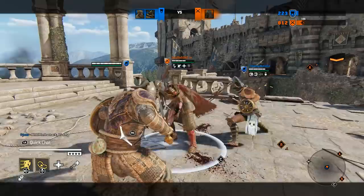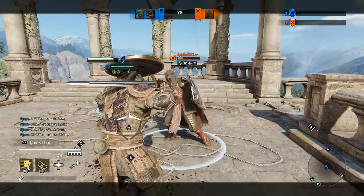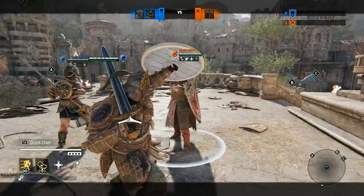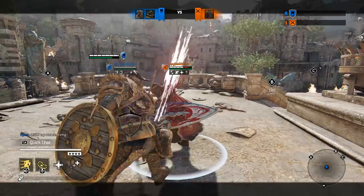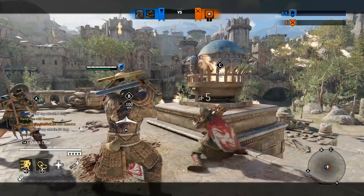Here is an example of how to combine block stun to confirm toe stab and then confirm a follow-up heavy. This specific setup requires enhanced lights, so you can do it with Warlord, Lawbringer, Jormungandr, Shugoki, or PK against a bleeding opponent. A blocked light block-stuns the opponent, which sets up for the toe stab; the toe stab then guarantees the combo heavy. Which brings us to setting up with block stun more broadly. Other moves that can be guaranteed with it are running bashes — the most usable are Crash-In as well as Stumpede Charge.